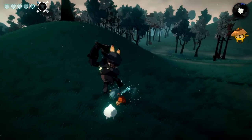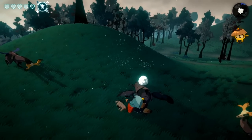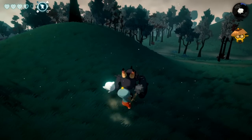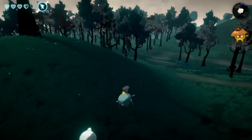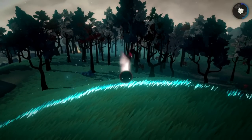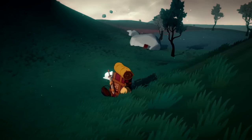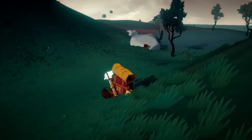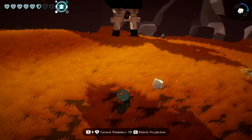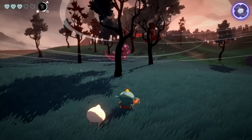Throw in the dodge roll and that's essentially combat in a nutshell. What you can't do is lock onto enemies, which is a real pain — some will circle-strafe around the map, and clicking the stick to center the camera doesn't cut it. Then there's the oversimplicity of combat in general. While it changes a little when you unlock new moves, the premise remains similar: whack an enemy till they keel over, change the button, whack them again. Enemy designs and move patterns aren't varied enough to create a challenge.